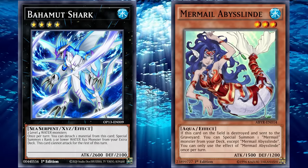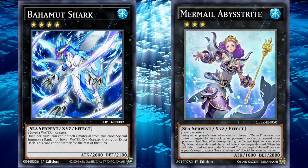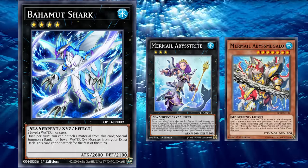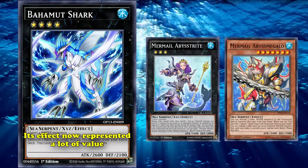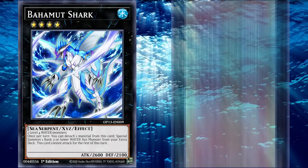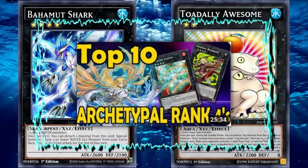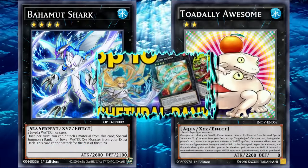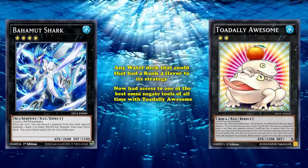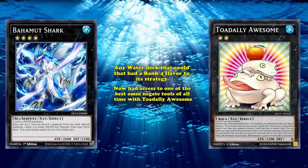Mermail had an archetypal monster that worked quite well with Bahamut Shark in Mermail Abysstrite. While this card had a solid effect with materials, it also had an effect to float into another Mermail when destroyed — meaning Bahamut Shark's effect now represented a lot of value. But what really made Bahamut Shark great was its true partner in crime: Toadally Awesome. As mentioned in our previous Rank 4 video, getting access to quick-effect negation was difficult to come by in Rank 4 strategies. But any Water deck with a Rank 4 flavor now had access to one of the best Omni-Negate tools of all time with Toadally Awesome.